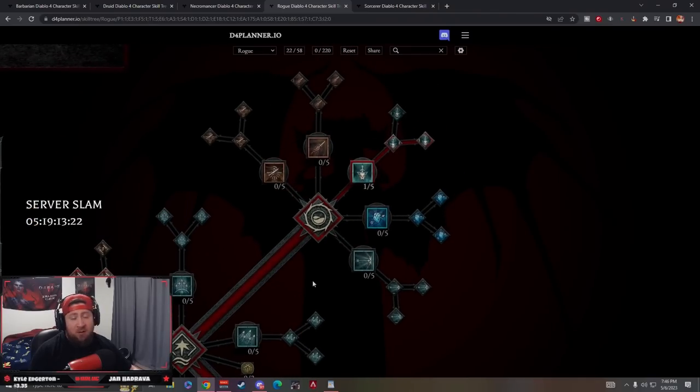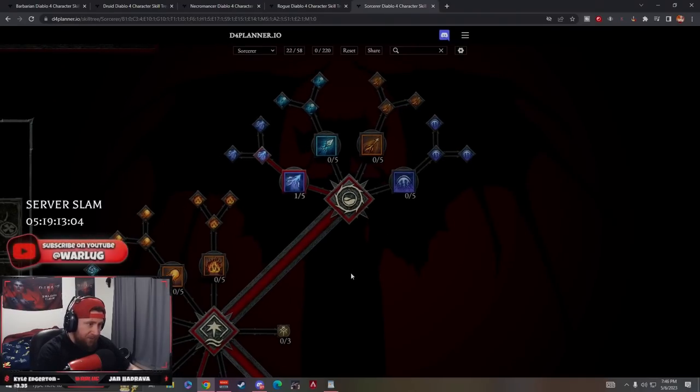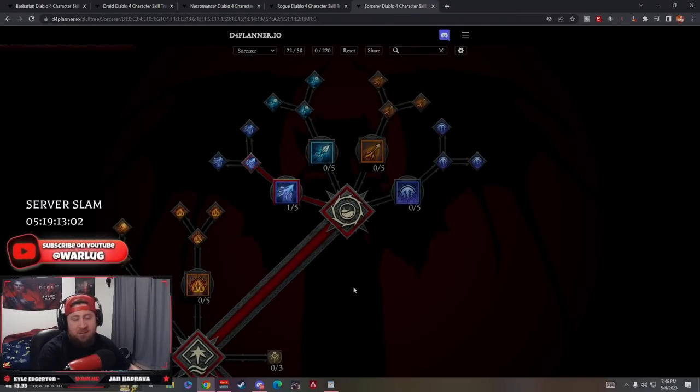That's the Rogue - a pretty standard Twisting Blades build. You can use any imbuement; I like Shadow for big groups, though Poison is good against Ashava and Cold is great against large mobs. Let me know what you think in the comments. Last but not least, we have Sorcerer - arguably one of the strongest builds from the first beta. Yes, chain lightning damage was nerfed, but it doesn't matter because we're doing Hydras again.